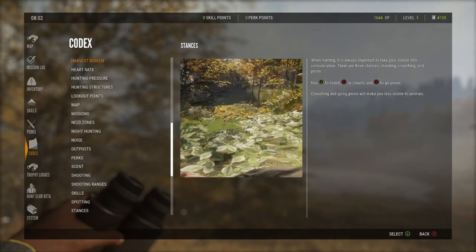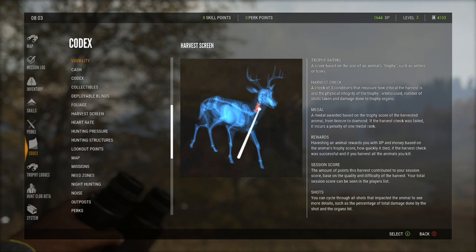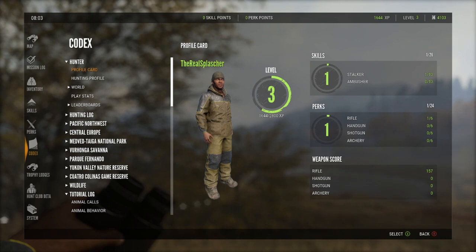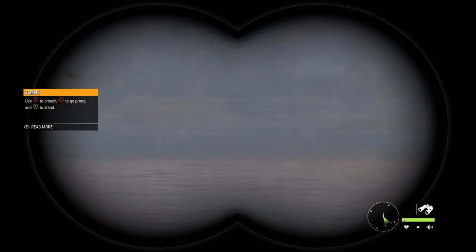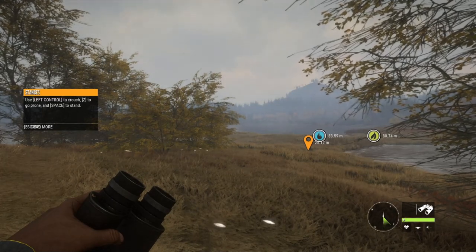Let's wrap up the episode. Going into the normal codex on our profile card — I might change my Steam name but never mind. We're at level three now and we have 157 rifle score. We need quite a bit more but I'm pretty sure we can do that in the next episode. See you then, have a good day, bye bye and peace!